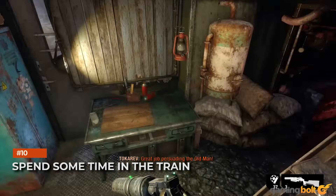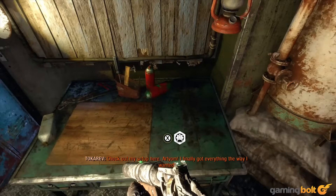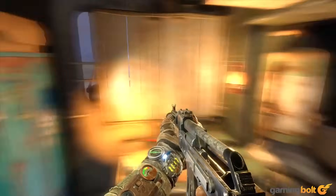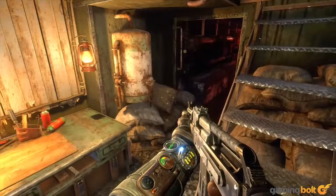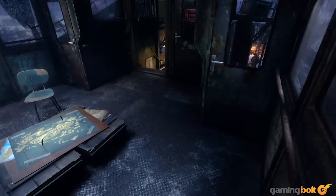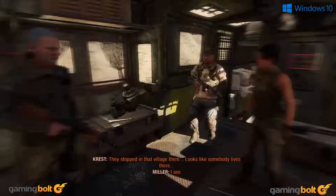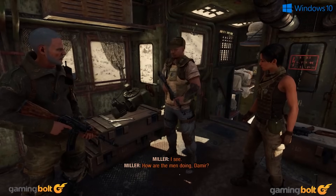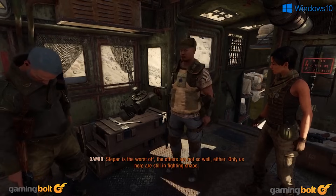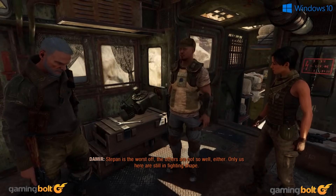Spend some time in the train. The Aurora is an environment you'll become quite familiar with as your moving home on wheels — or tracks in this case. It's where the people accompanying Artyom on his odyssey across Russia can be found, and interacting with them is advisable for the same reason as reading notes. Listening in on conversations or initiating them yourself can reveal interesting details about them as people, their backstories, their motivations, and more.